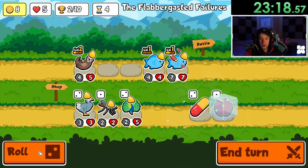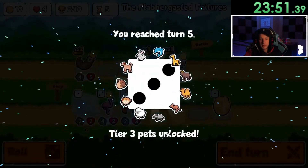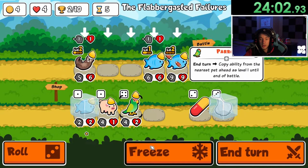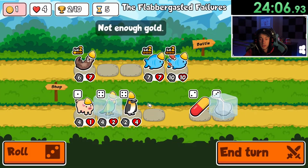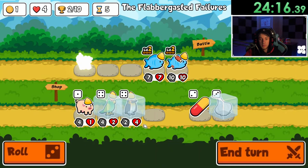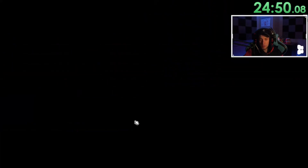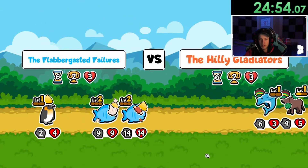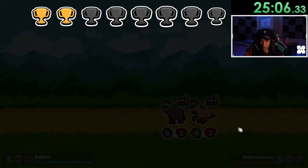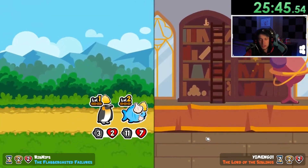Now this is where the luck comes in with the rolls. That's our first loss — that's okay, we'll accept it. Okay, I think we just got all the fish we need. We'll save that. Penguin — okay, penguin's going in. We're gonna save the penguin and sell the otter; the value of the otter isn't the best. I'm hoping for a worm — if I can get a worm I'll throw it in and then level up the fish. Not ideal. This is where we start losing.